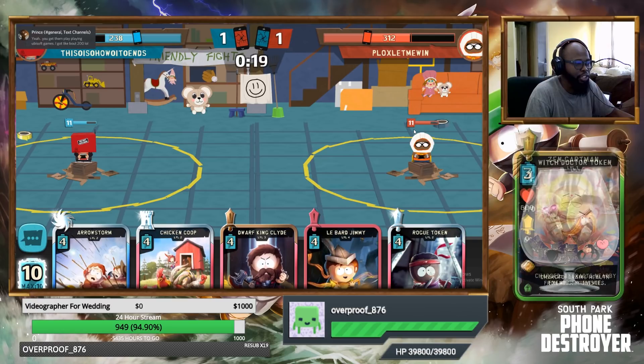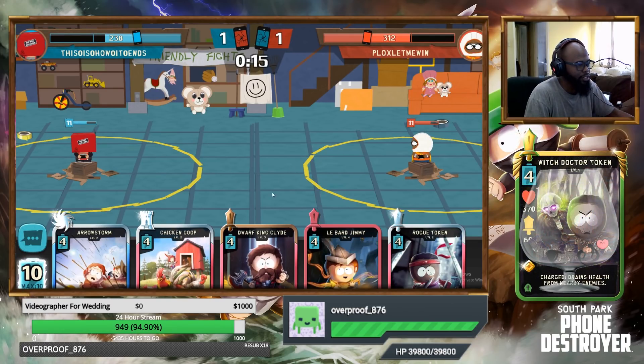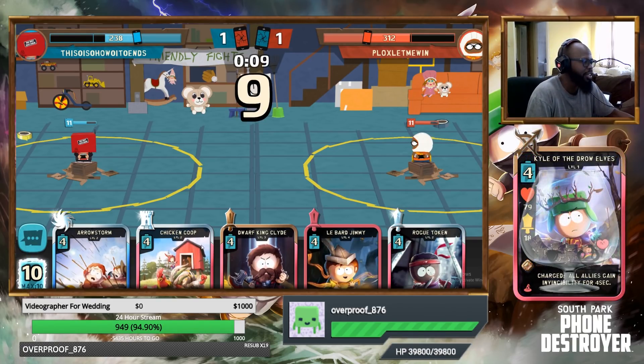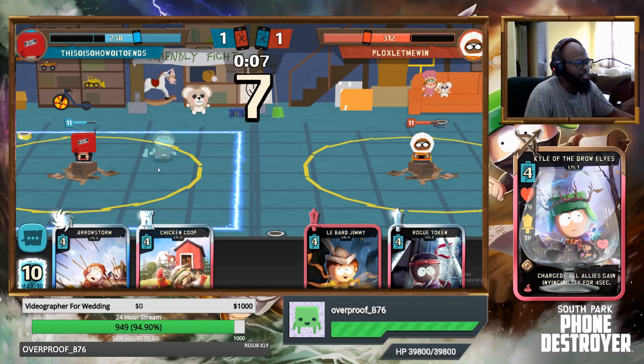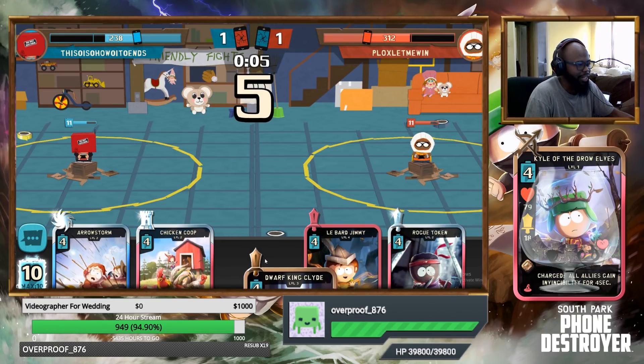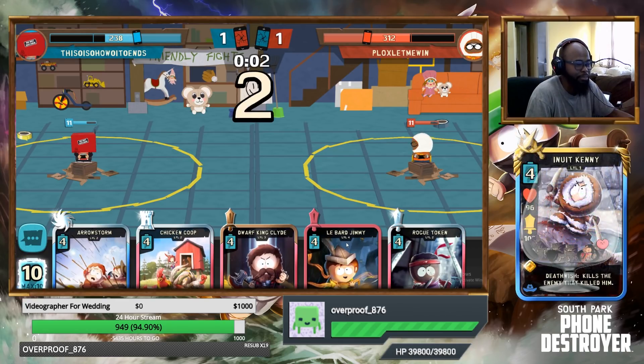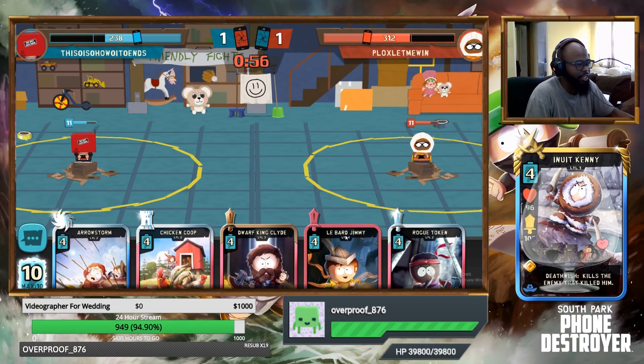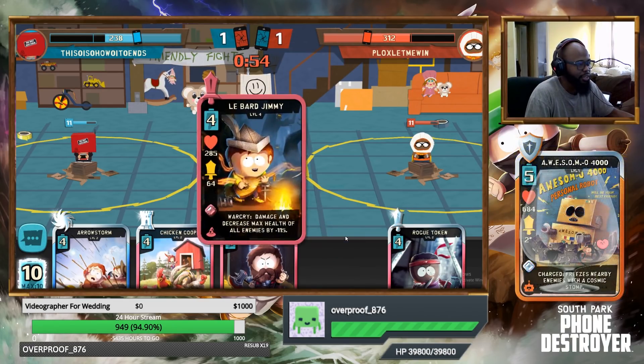This card is more than likely gonna be played in conjunction with other stuff. Say for instance somebody drops something and you could easily just Dragon Slayer Red it, and then play it alongside Arrow Storm — that's an 8 mana play to clear up some stuff potentially. Or Dragon Slayer Red and then Dwarf King Clyde it to ensure you get the kill, cause Dwarf King Clyde hits like a truck when leveled up. Or even Dragon Slayer Red and then Lebar Jimmy for even more damage and decreasing of max health.